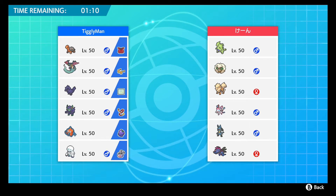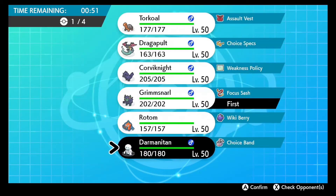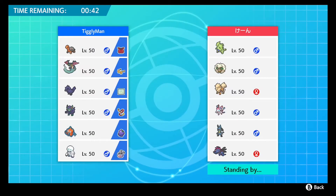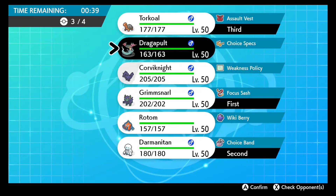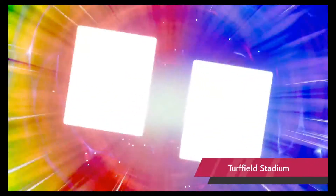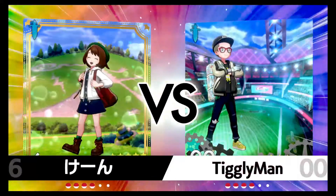Tyranitar always makes me nervous - he is hard to remove in this meta, sincerely, with Dynamax being a thing. If it's an all-out attacking Tyranitar that's fine, but the max HP, max Defense, Impish nature Weakness Policy set is really difficult to remove. With his base 134 Attack, when that Weakness Policy pops he's able to pick up OHKOs even with zero Attack investment. Tyranitar is a beast. So we're starting off hyper aggressive with Choice Band Darmanitan upfront.